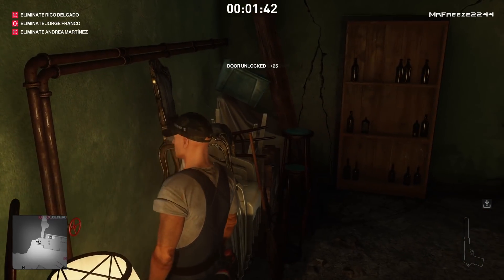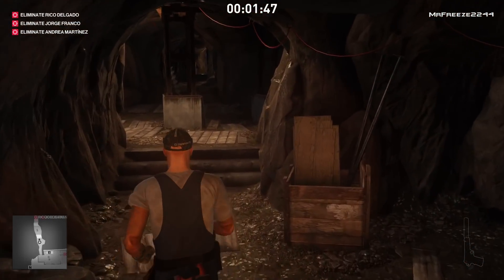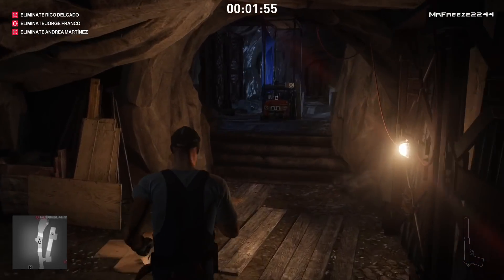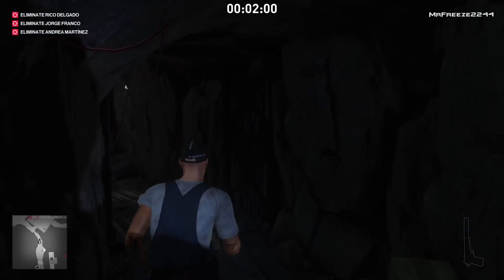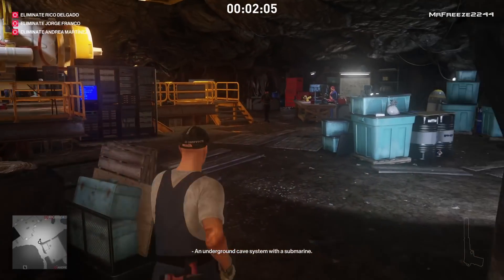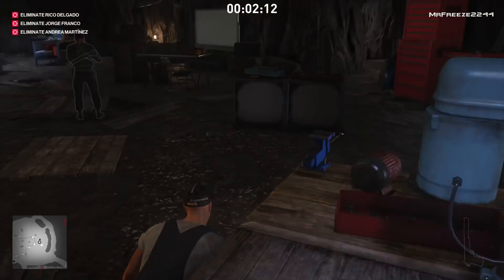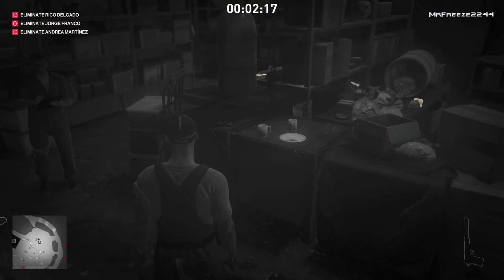Follow the cave all the way to the end. Once you get into the main area, we need to get ourselves a screwdriver because we need to sabotage the submarine itself. We're going to do a conductor demonstration for Rico Delgado — basically overclock the engine and make it take off with no engine limiter. There's a screwdriver here but he's an enforcer so don't grab that one. There's one on the other side — there it is, just on this table in front of us.